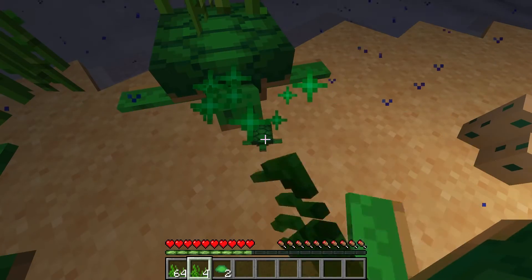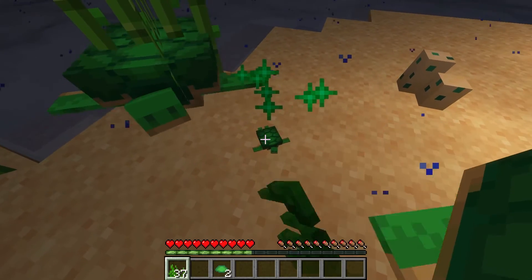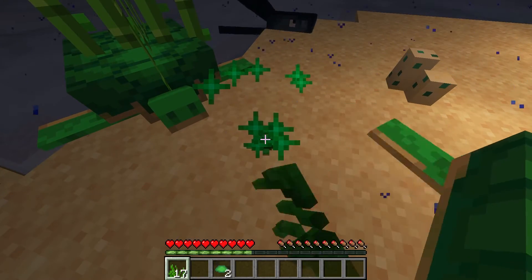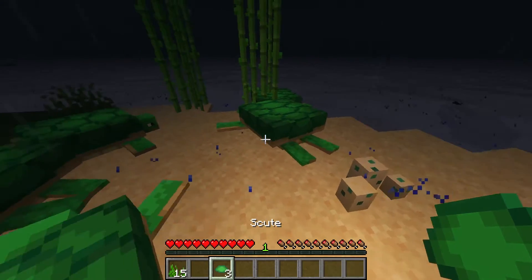First things first, you're going to need to gather some materials. Specifically, you need five scutes. And if you're scratching your head wondering what a scute is, don't worry, you're probably not alone. Scutes are dropped by baby turtles as they grow into adults, so you're going to have to find some turtles and protect them until they grow up.